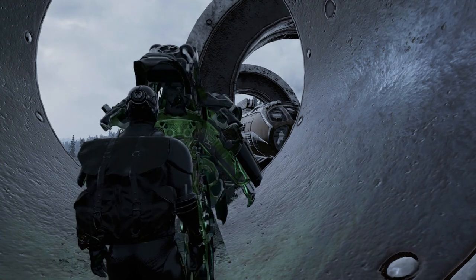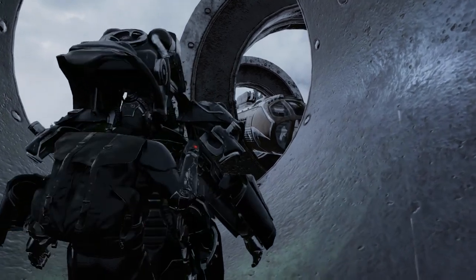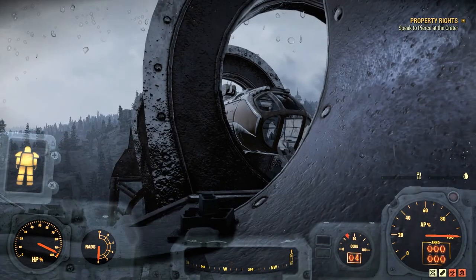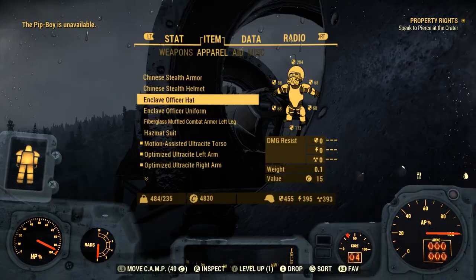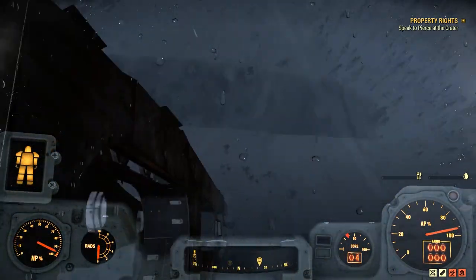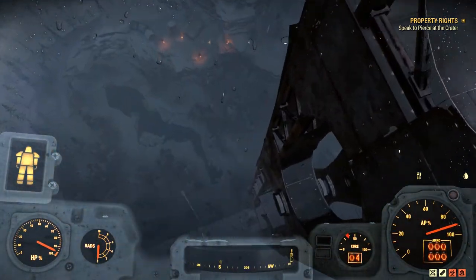The reason it helps to take your tent out first is because you're gonna be weighing a ton after picking up all that lead and cement. I weigh 484 pounds right now. So jump down here — it's a pretty long fall.